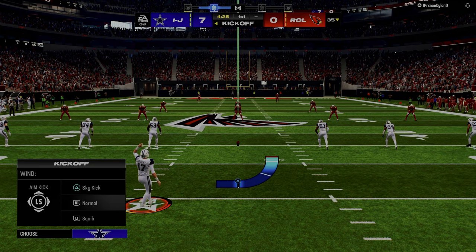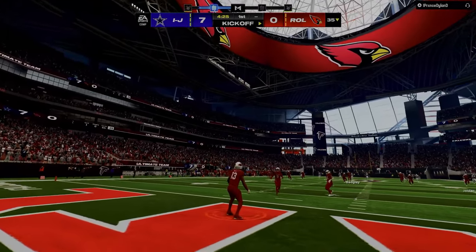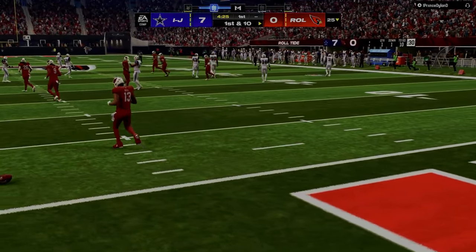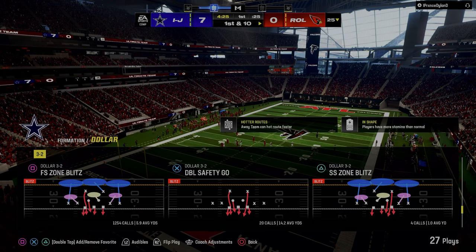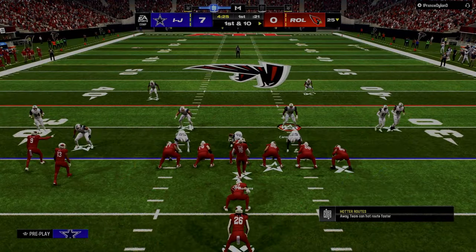If you think about the way blitzes are working in this game, the main meta blitz — really the best and most effective blitz that everybody should be running — is the four-man A-gap out of Dollar. It's the best blitz in the game, the best bang for your buck from a pressure perspective, and you can do the most out of it from a coverage perspective. I'd actually argue the blitz works better if the slot corners aren't near the line of scrimmage.